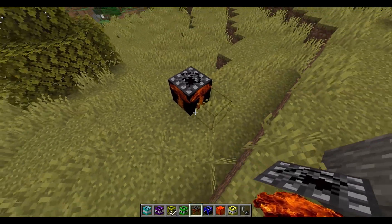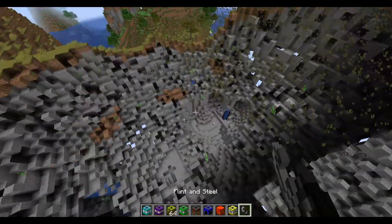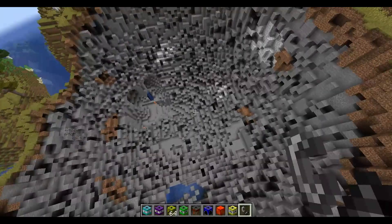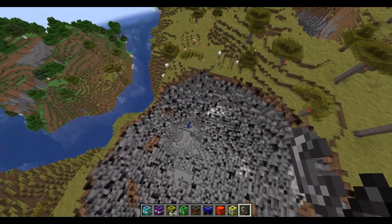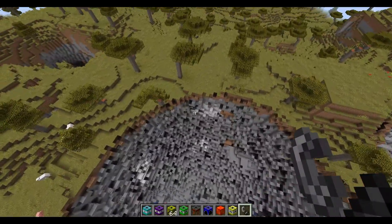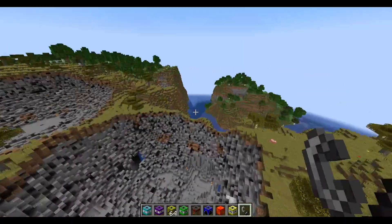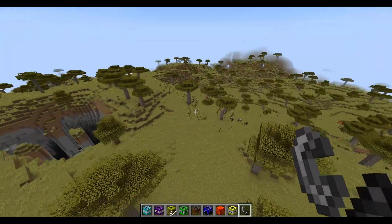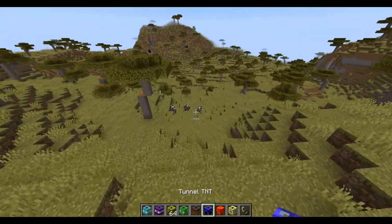This one already looks like a nuke. The other one was bad, but that's just a big hole in the ground. There's another big hole over there too, so I don't think I'd want to go over there, but I guess I have to.